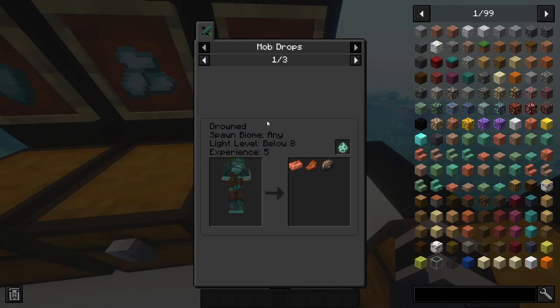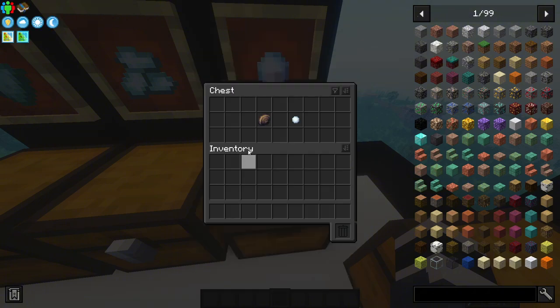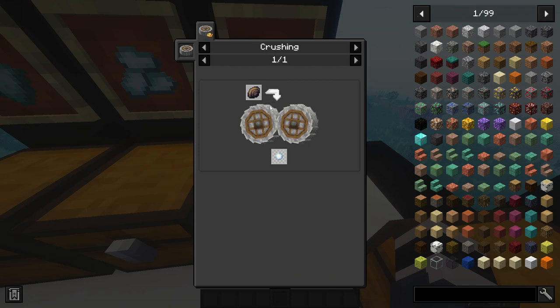You get a Pearl from Clams, and you get Clams from Drowned. To get a Pearl from a Clam, you need to crush it in the Crushing Wheel. Simple.